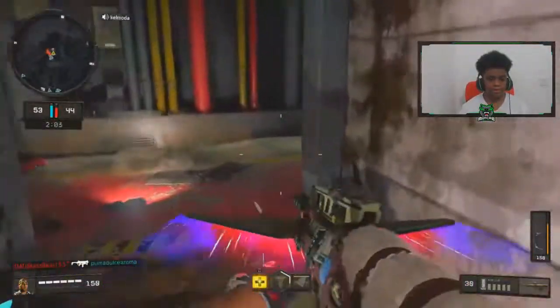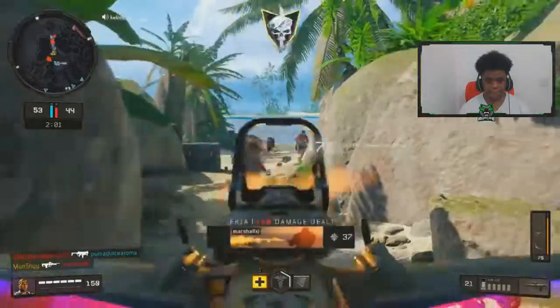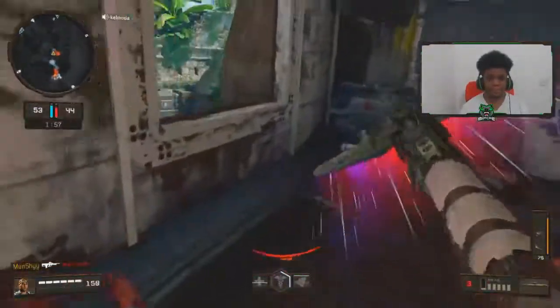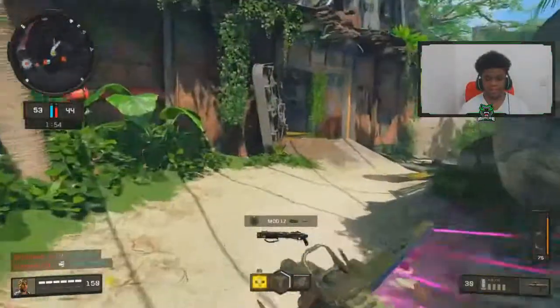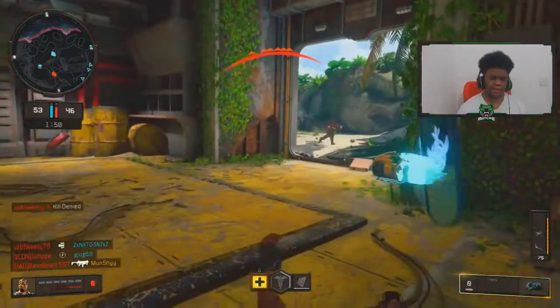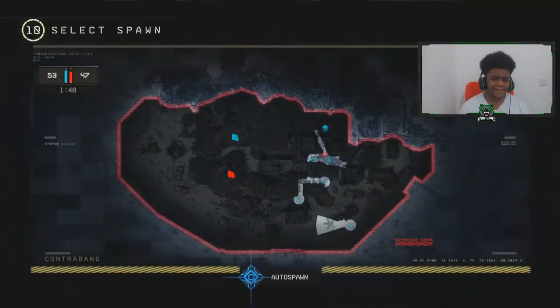I'm just trying to process how that happened. I shouldn't have died there because I shot first, and we're at range and I'm using the superior gun at range. I hit all of my shots yet I'm dead — and I was actually shooting him in the head.